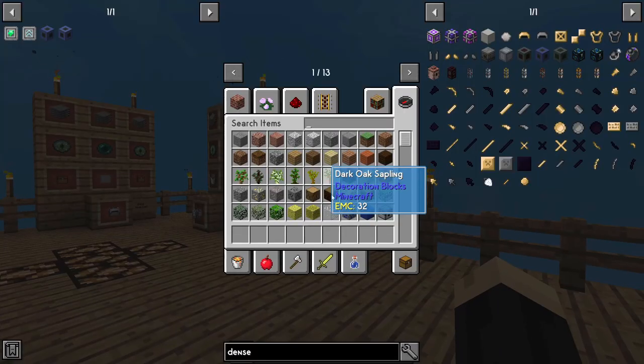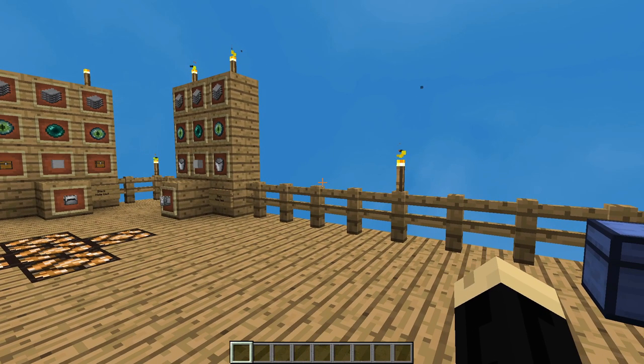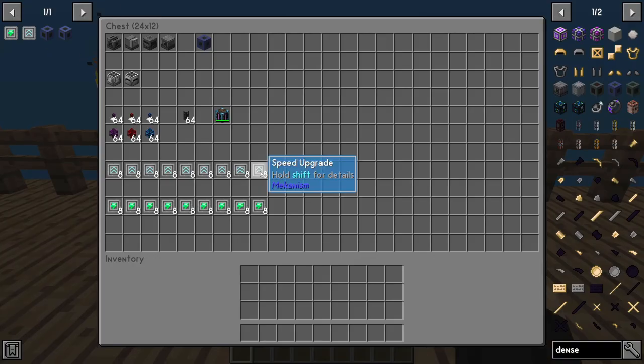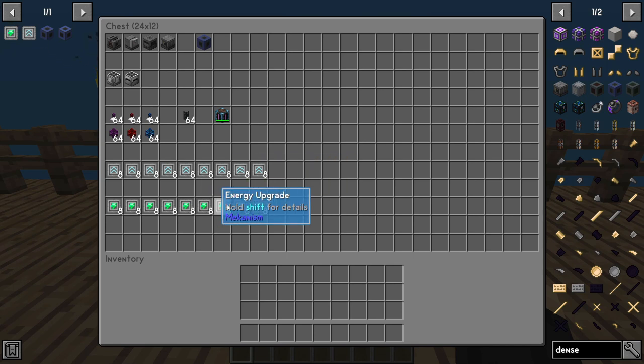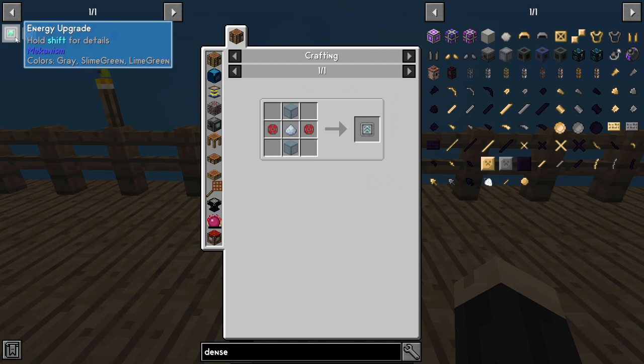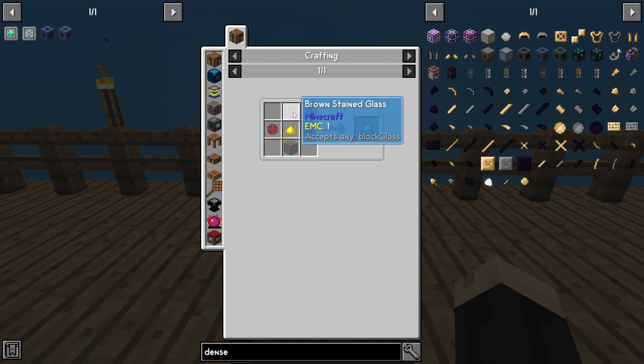Outside of that, we're also going to be using several cyclic cables — energy cables, extraction cables, and such — as well as basic pressurized tubes. We'll also use a bunch of speed upgrades and energy upgrades for Mekanism. Speed upgrades are two glass, two enriched alloy, and some osmium dust. Energy upgrades are almost the same — two glass, two enriched alloy — but with gold dust instead.